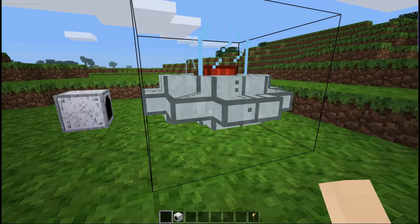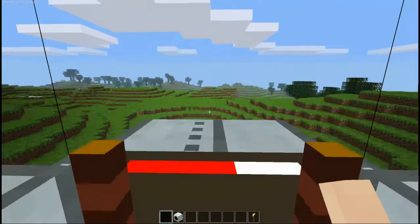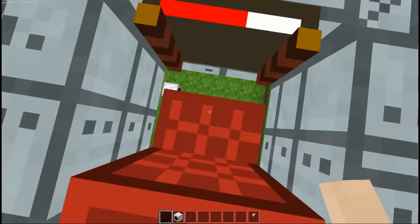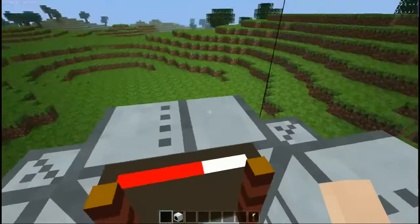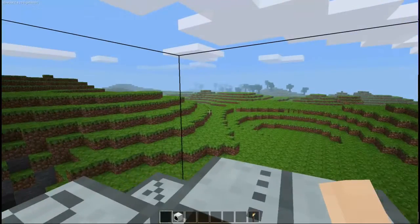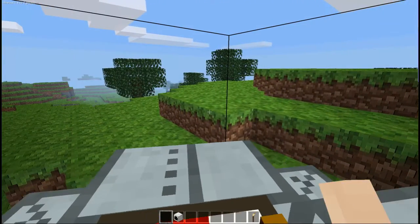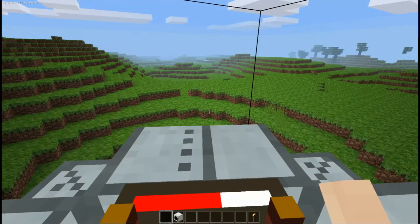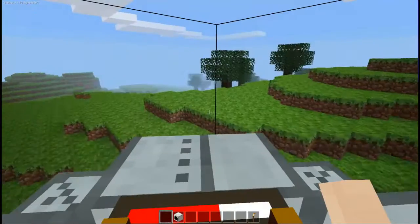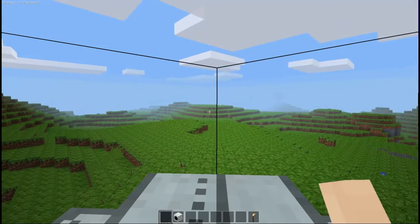The UFO flying controls work quite similarly to flight mode. Spacebar is up, Shift key is down, and you can rotate the UFO with the left and right arrow keys. Move forward with the forward arrow key. The back key does not move you backward — instead it acts as a brake, slowing down your current velocity.